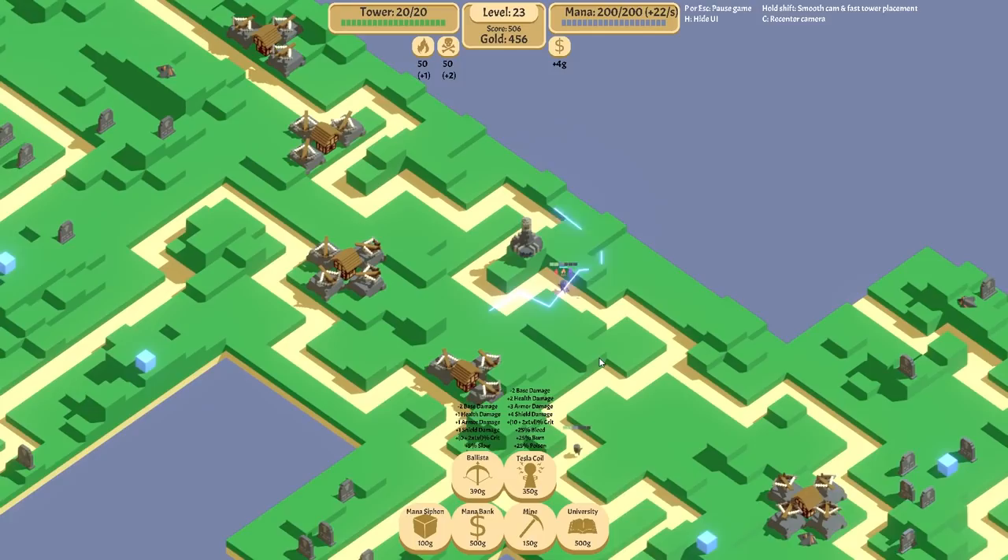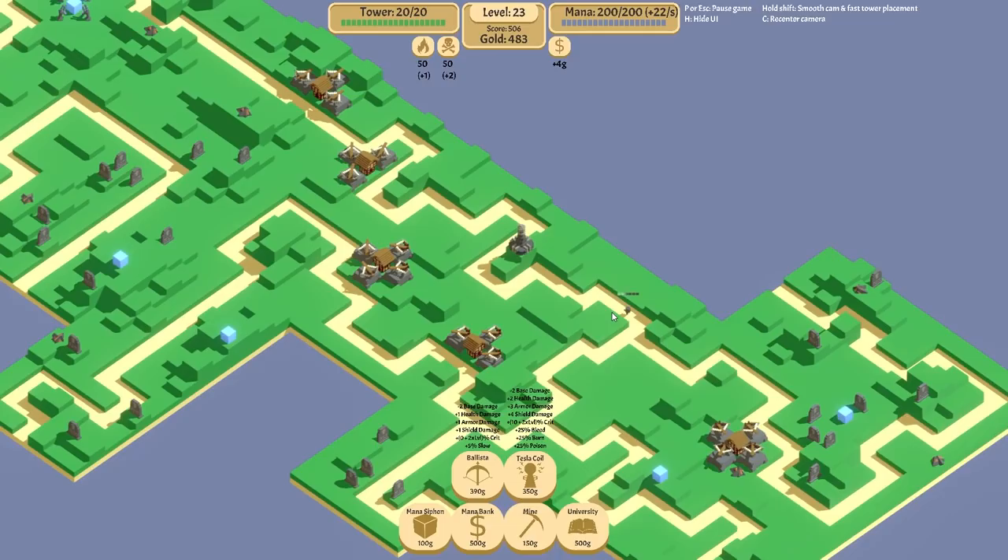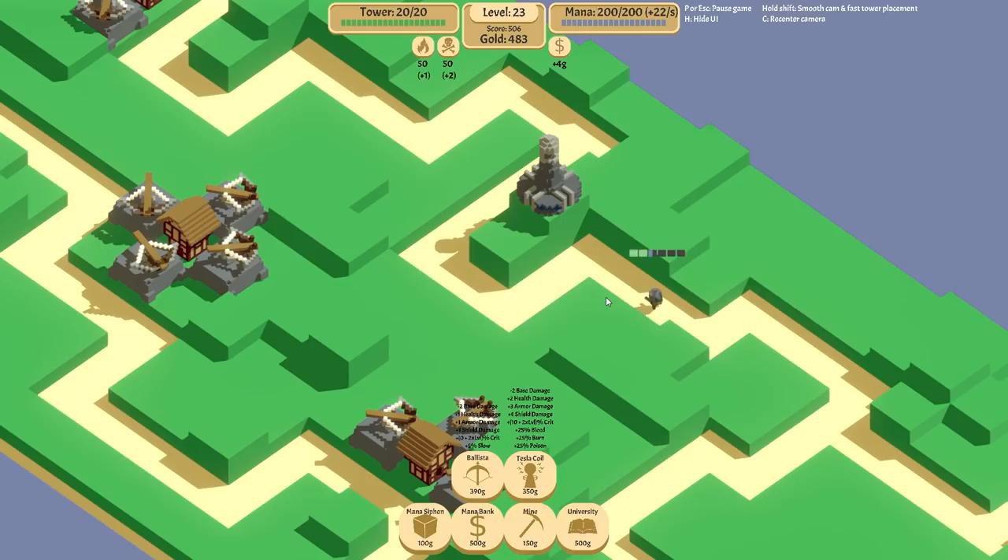Universities excel in that they give a global bonus. So the more types of towers you have, the more the effect of a university is going to help you. I'm relying more or less on a single tower. Universities might be a wasted effort, but oh well.